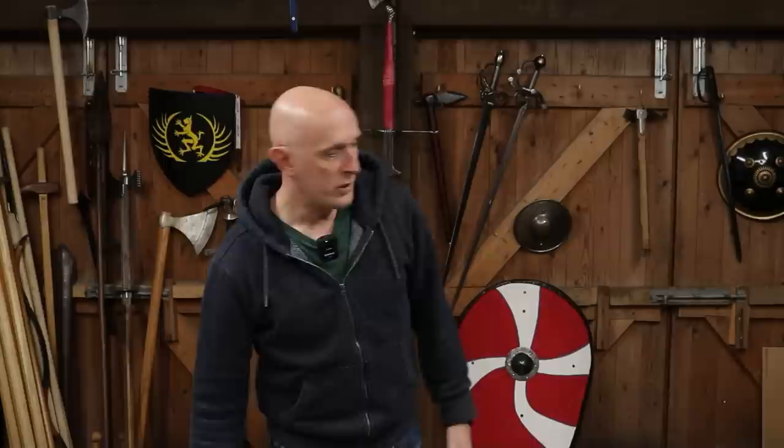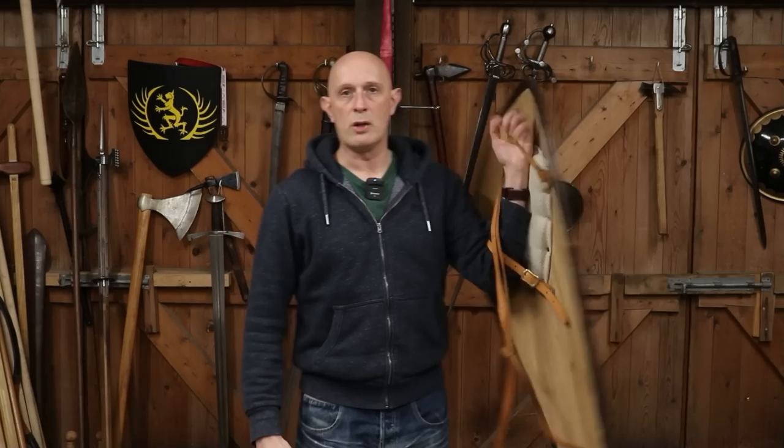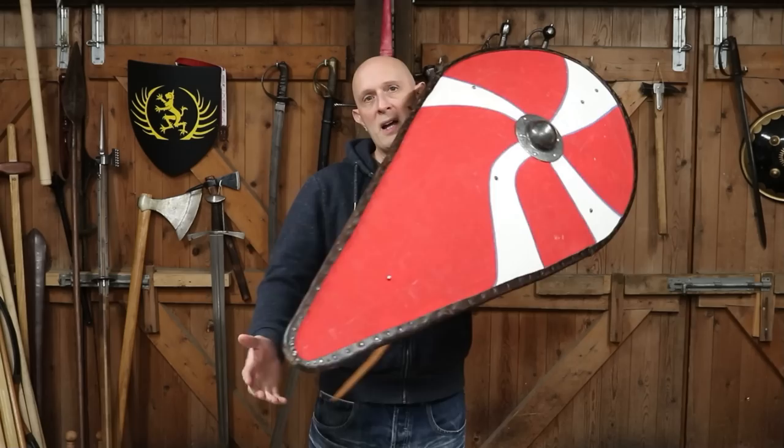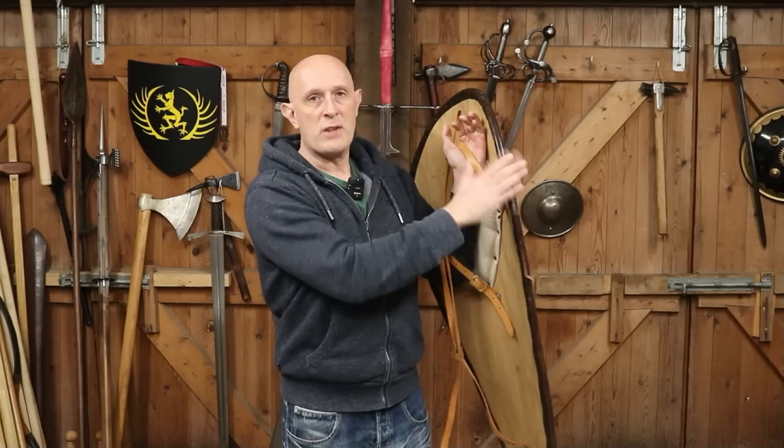This strapped type first comes into use in medieval Europe in the Norman era, with this characteristic teardrop shield, as seen on the Bayeux Tapestry and other Norman sources, and was used in the First Crusade. This type of shield was the first generation, we could say, basically after 1000 AD — they probably appeared in the late 900s — and became the predominant way of holding shields in Europe.